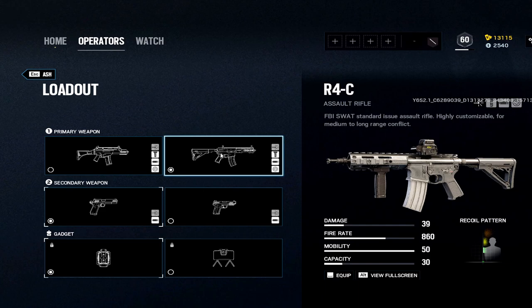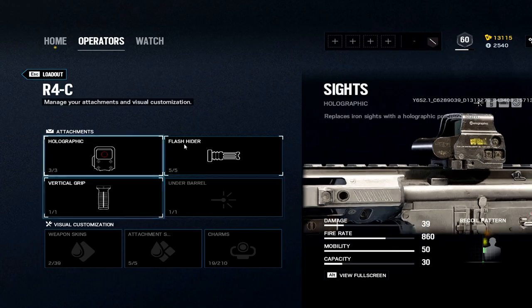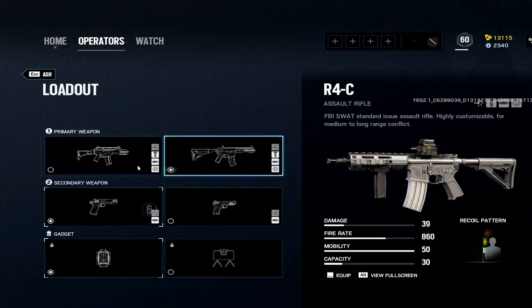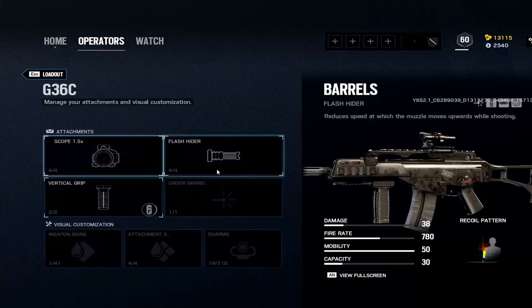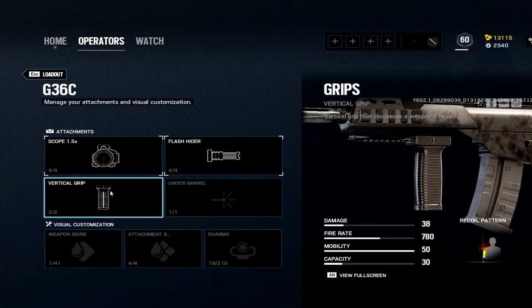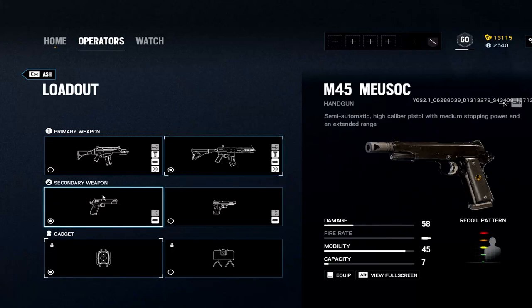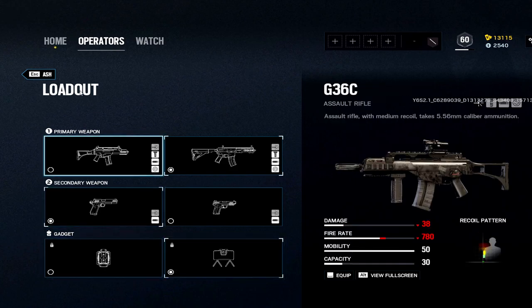With Ash, the R4-C's recoil was actually increased — vertical and horizontal recoil both went up. So R4-C: hollow, flash, vertical grip — that's your best move here. The R4-C is not as good as it was, so you might want to consider the G36C. If you do, bump it up to a 1.5x, give it a flash, and vertical or angled grip. For the pistol I always go with the one with the most damage, and a claymore since I'm already a breach operator.